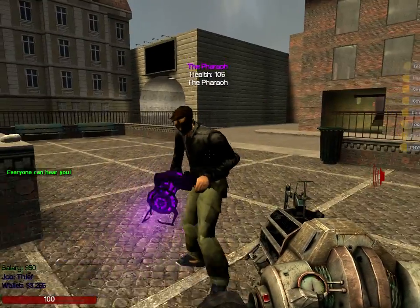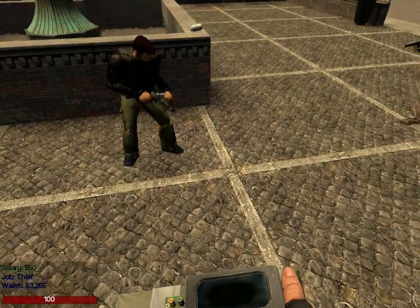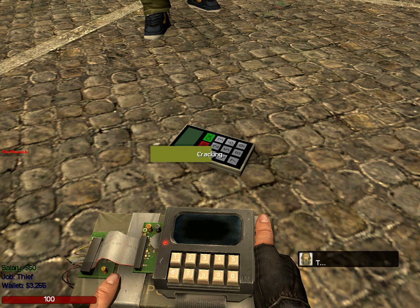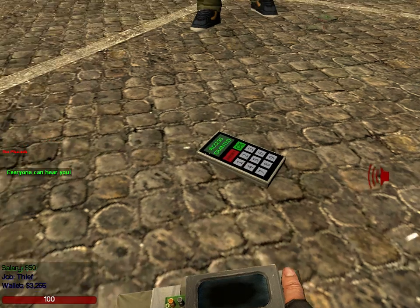Can you put down a keypad with a code for anything, and I'll crack it? I'm using the keypad cracker on this keypad. Once that's finished, it should tell me the code and give me access. Yeah, it usually just opens the door. Now I got access granted.